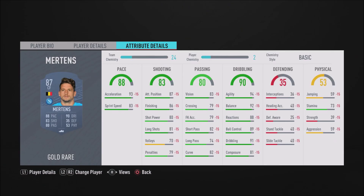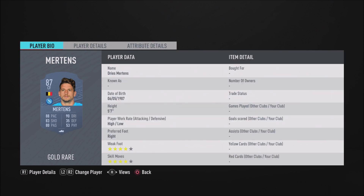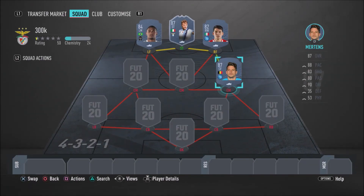Talking about Mertens — this guy's an absolute beast of a player. I really do love him in FIFA 20 and I have used him before. His finishing, his dribbling, his agility, his ball control — everything about him is just absolutely insane. He's got 93 acceleration, 83 sprint speed, 86 finishing, 87 attacking position, 81 long shots, 91 dribbling, 89 ball control, 92 balance, and 94 agility. He is just an absolutely beastly card — and to top it off, he's got 4-star skills and 4-star weak foot. I highly recommend you guys go ahead and pick him up.